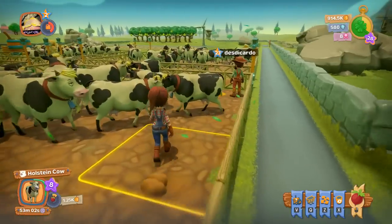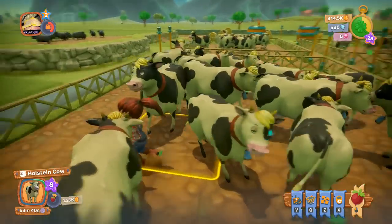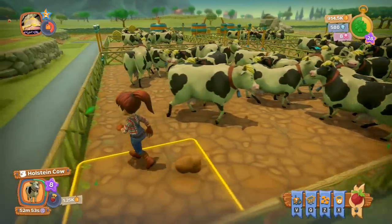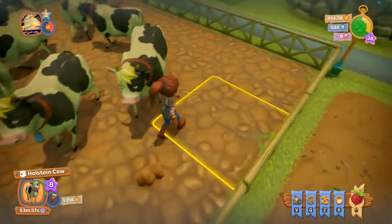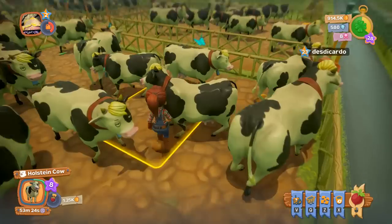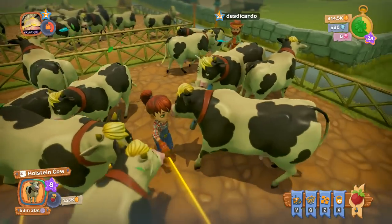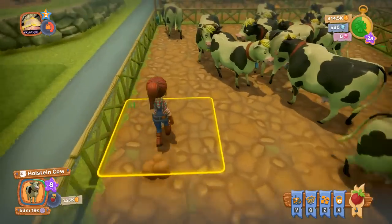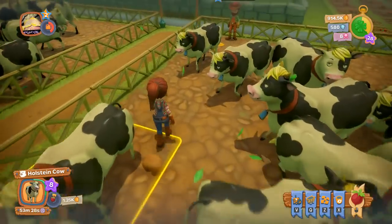These are the Holstein cows, and they are very expensive to feed. You can see by the cow it says 1.25K — that's how much it costs to feed one tile. You have to feed all connected tiles; there are 20 here so it's going to cost about 25,000.